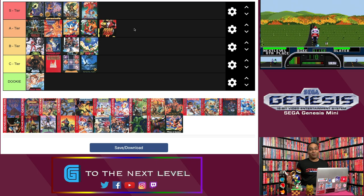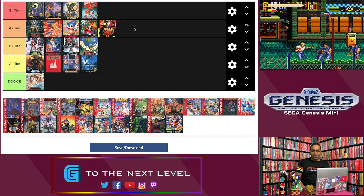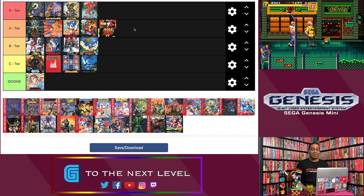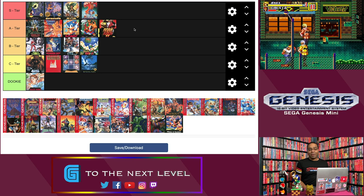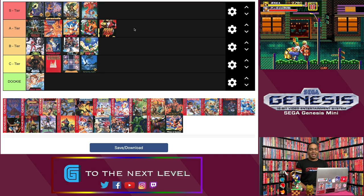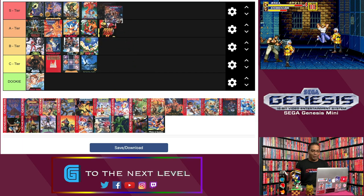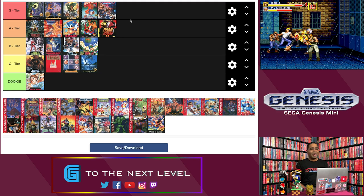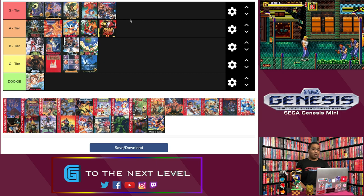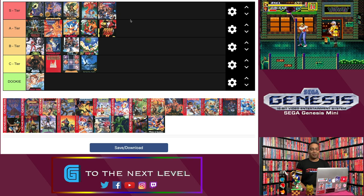Next up is the grand Streets of Rage 2 — hence my Streets of Rage shirt today. Why didn't they include Streets of Rage 1? Because Streets of Rage 2 is a masterpiece. If there's one game close to being perfect on the Genesis, it's Streets of Rage 2. Outstanding graphics, the best soundtrack on the system in my opinion, great character sprites, excellent animation, beautiful level design, fantastic boss fights, a great multiplayer mode, and an ending battle that is just so fantastic. S tier, all the way. If I could put an S plus tier, I would. I own that game on pretty much any system I could possibly have it for.